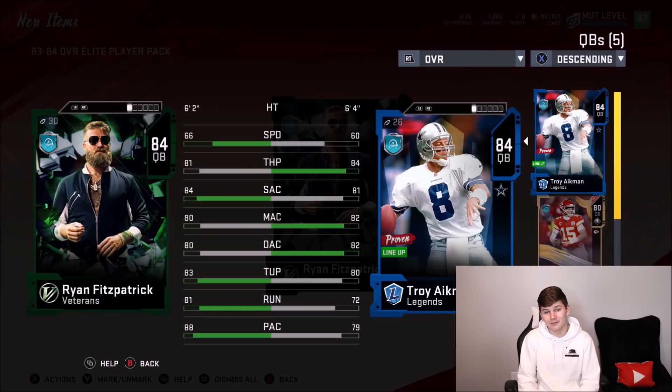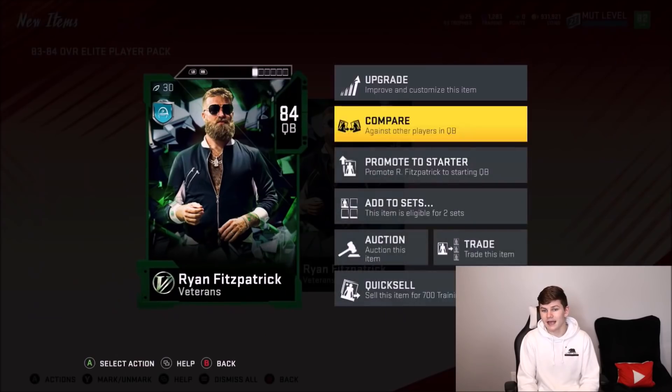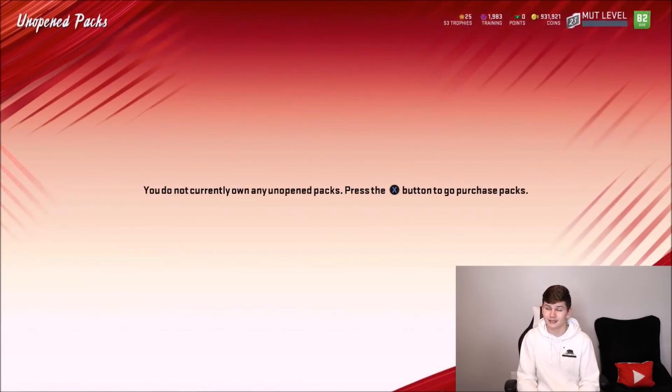I badly need a right tackle or center, and we get 84 Fitzpatrick. Really? We already have Aikman, and I've used this Fitzpatrick card before — he is so bad. So instead of adding to an exchange, we're just going to quick sell him for 700 training. Let's get into the gameplay.